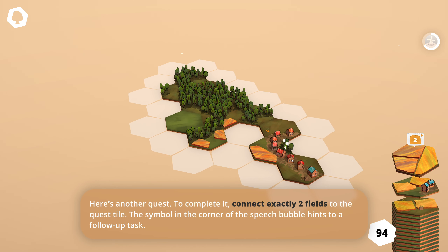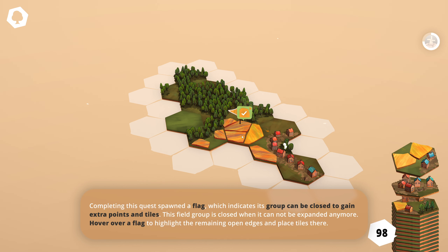Here's another quest: to complete it, connect exactly two tiles to the quest tile. The symbol in the corner of the speech bubble hints at a follow-up task. Completing the quest spawned a flag which indicates its group can be closed to gain extra points and tiles. This field group is enclosed when it can no longer be expanded — hover over a flag to highlight the remaining open edges and place tiles there.